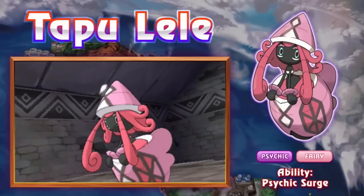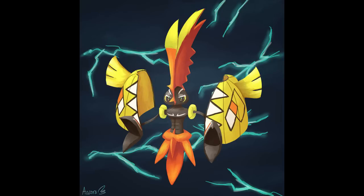At number 3 we have Tapu Koko. The second this Pokémon was released I said it's going to run the game — and like three or four days into the meta it's been doing just that. Tapu Koko has been one of the most meta-shaking Pokémon Gen 7 brought about. Its stats: 130 base Speed, 95 Special Attack — which is mediocre — and somehow 115 base Attack, which is like a physical Electric-type. But the Speed and Electric Surge are what really shine.